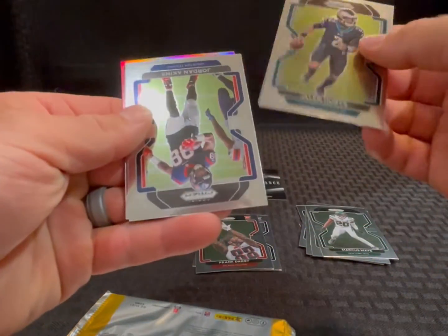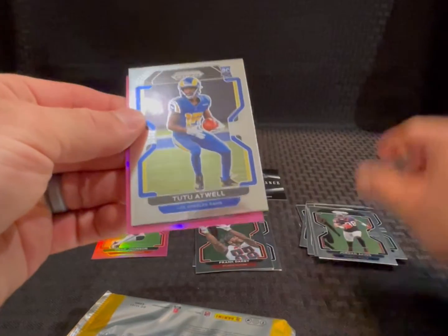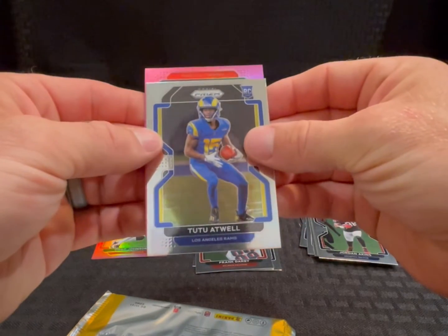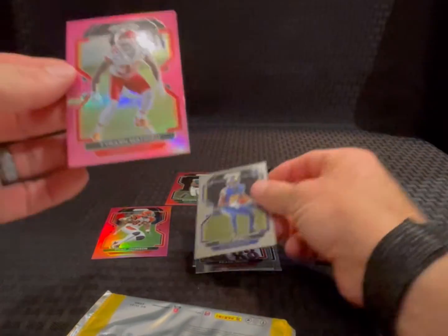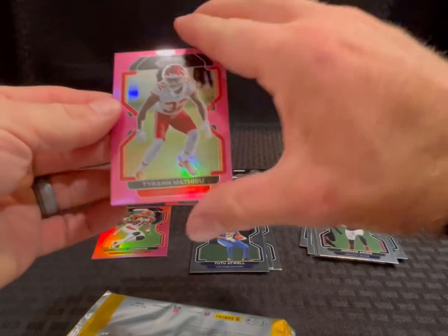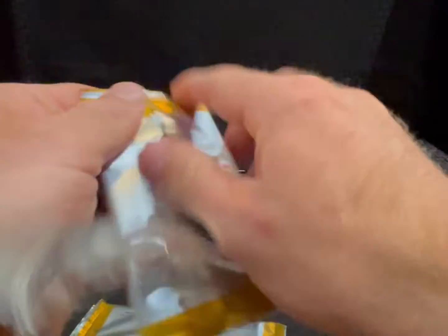Jalen Hurts, Jordan Akins, Tutu Atwell rookie, and a pink Chiefs — Tyron Matthew.